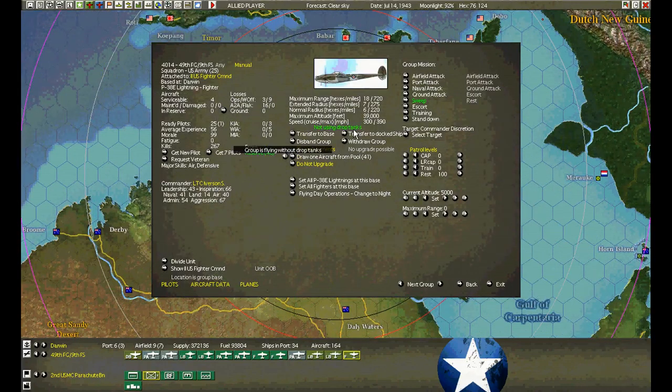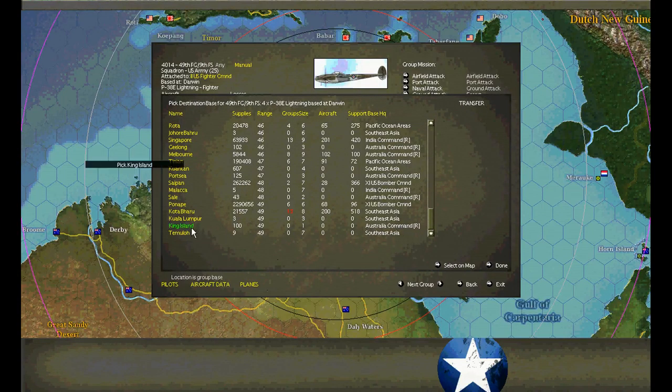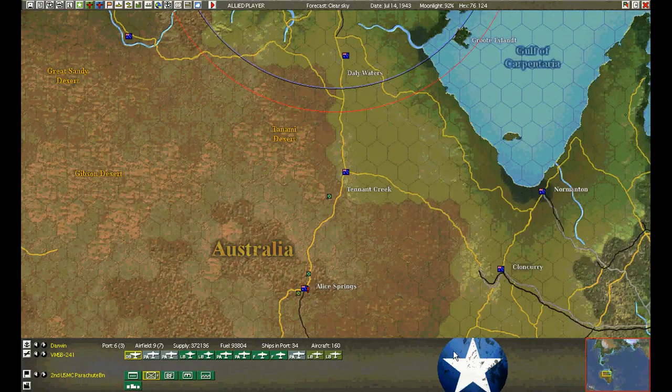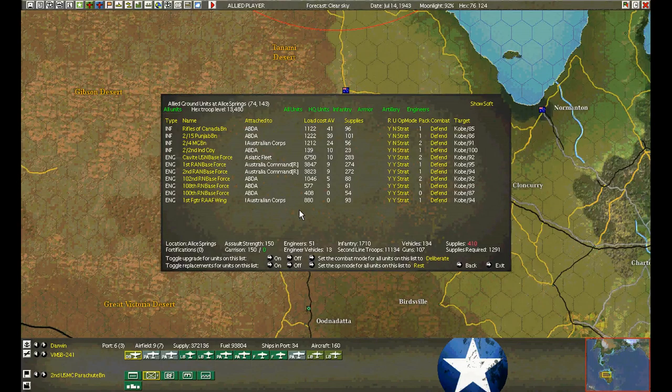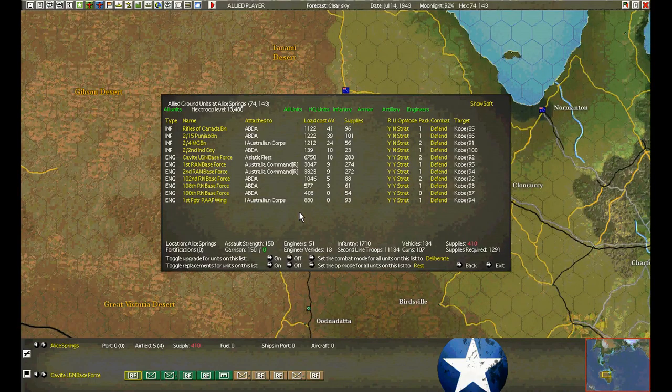Let's strap on the tanks and go for it. We can get up to Kotabaru. Off we go. Turn them off, let them recover. The other ground forces have arrived at Alice Springs — they're getting on the train, moving south. I'll put a couple of engineers into Old Nadata and build it up to a quick level one base before we head south.